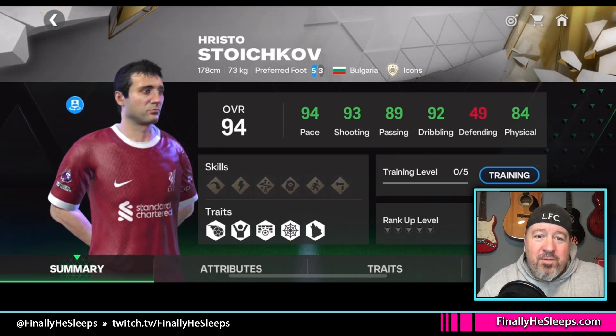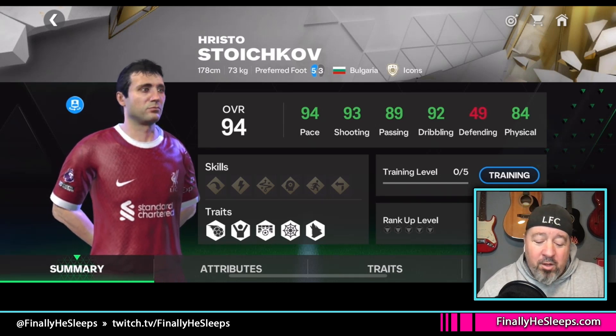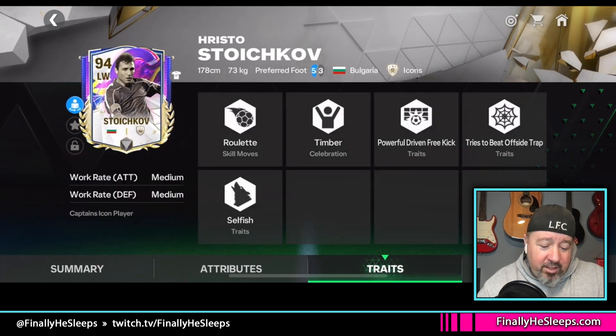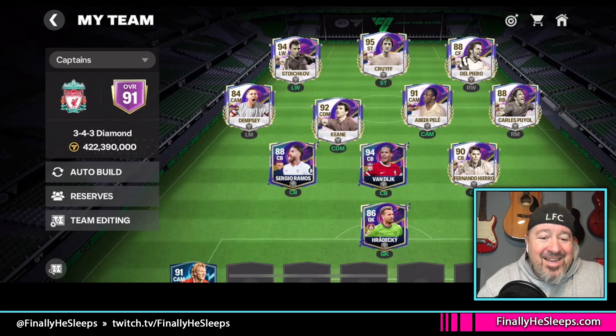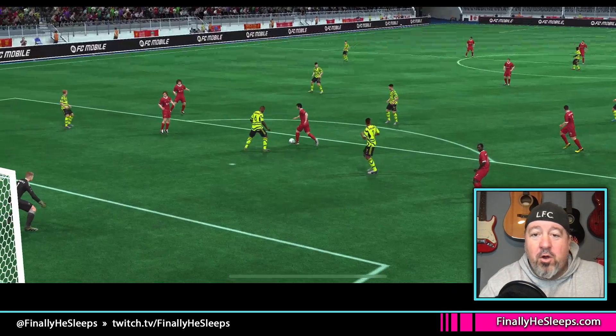As I've used him I've kind of brought him towards the middle for more things. If we look at the traits: roulette, powerful driven free kick, tries to beat offside trap, and he's selfish — which are all good things out of a striker. Overall, a really really strong left wing. Not necessarily my favorite left wing, but very strong overall.